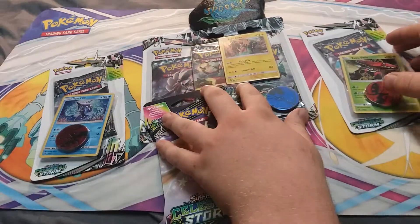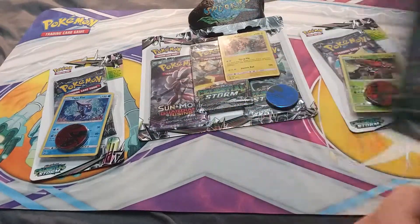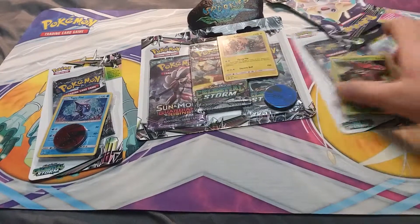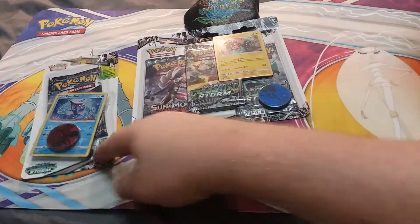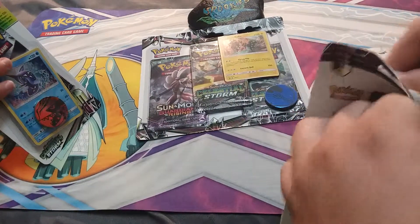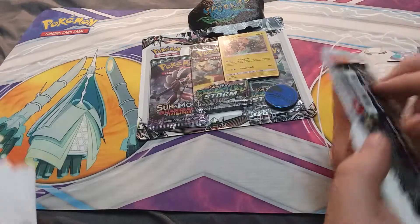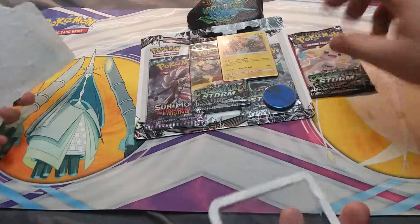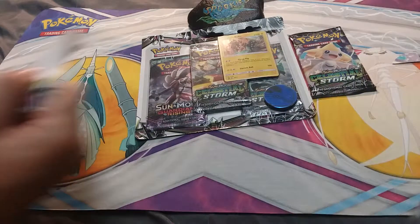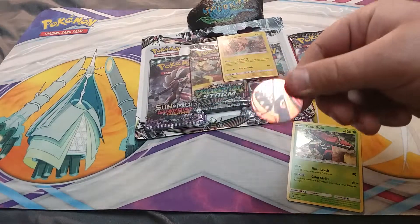We have two check-lining blisters and a three-pack blister, as well as a booster pack. We'll be opening these up real quick to get all the packs out. Jason and Val, open up that side, just take the booster packs out. Pull the coin card out - here we go, here's the first coin, we have a Groudon on this one.